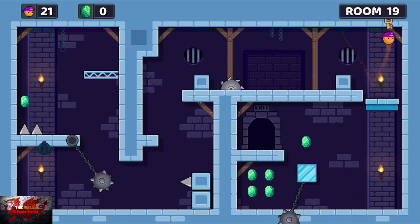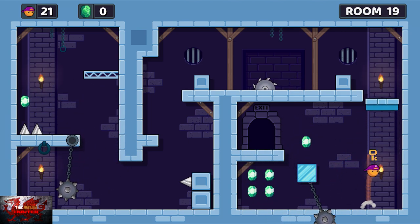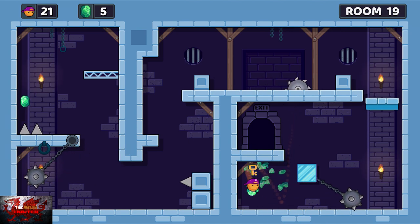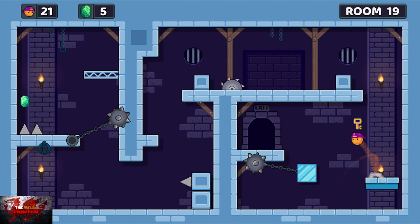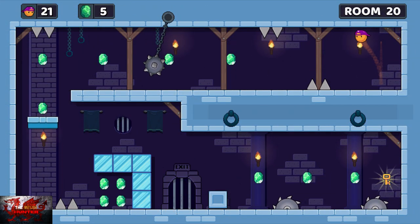Jump over here onto the right and go down. We'll have to be quick if you want to grab the gems. Wait until it starts going to the right, jump up, grab that one, jump down, and then immediately start going to the right again so you can dodge that one. When you've got a tactic down, it's all good.